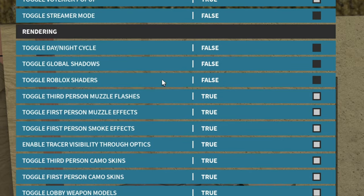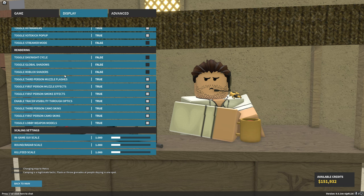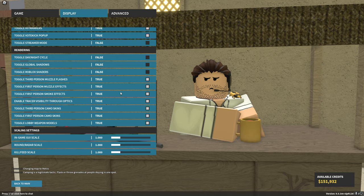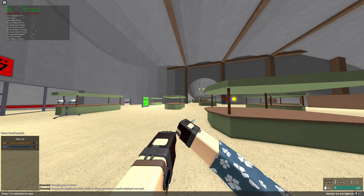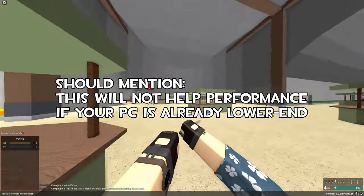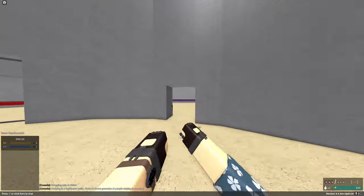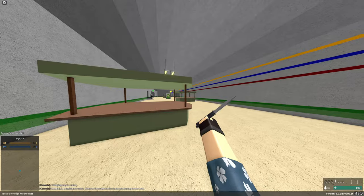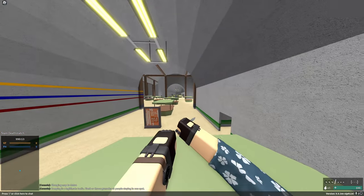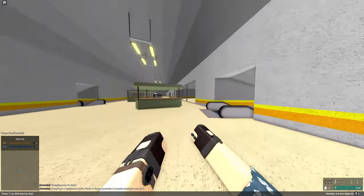All of this other stuff is also kind of performance-related — it just depends on what you prefer. If you have a lower-end PC, I would definitely suggest toggling these things off to get that little extra couple FPS. The only other thing I would mention is that I have my FPS unlocked, so I can get the absolute most FPS possible. It makes everything a lot smoother, and because I have a higher refresh rate monitor, it makes everything feel more smooth and responsive. For Phantom Forces specifically, I feel it works perfectly adequately. If you want a tutorial on how to unlock your FPS, let me know in the comment section below.